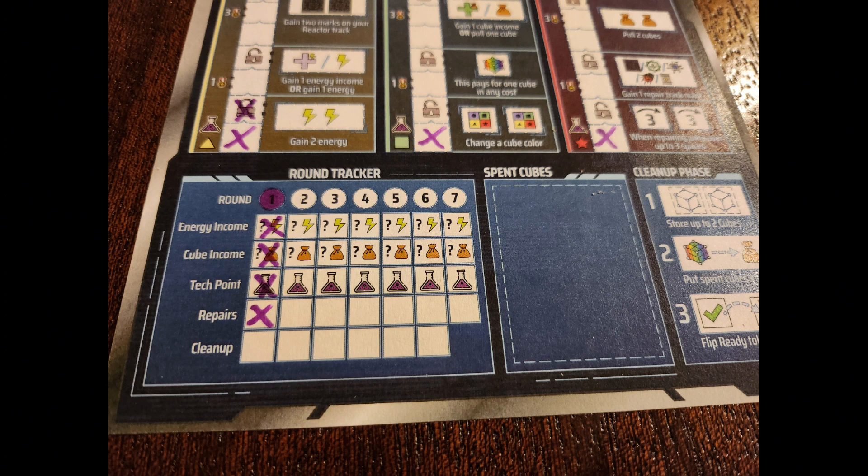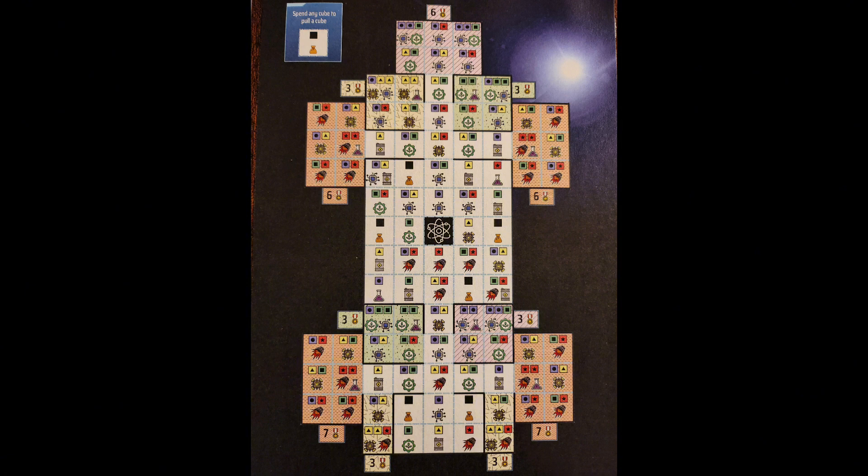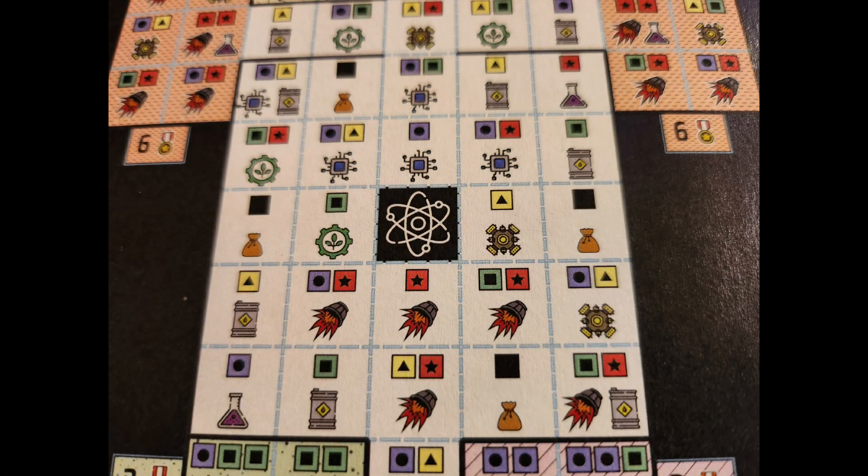Now that everyone has gotten their tech point, it's time to do our repairs. Repairs are when we spend the cubes we got in the cube income phase. This is a good time for everyone to find their spaceship sheet. To repair your ship, you must pay the cubes indicated at the top of each square. You must pay all the cubes indicated — if a square has one cube it costs one, two cubes you must pay both, three cubes you must pay all three. Additionally, you may only repair squares that are orthogonally adjacent to squares you have already repaired.